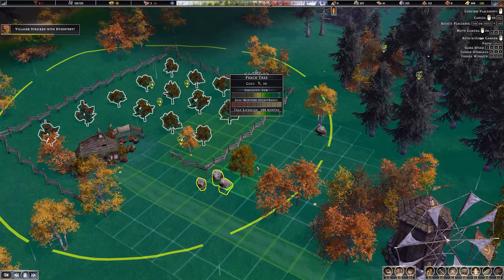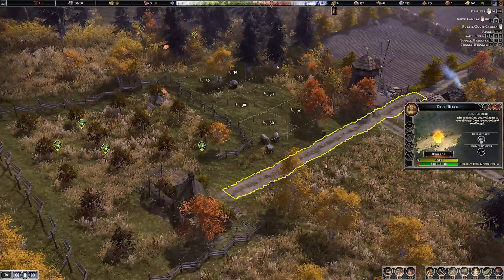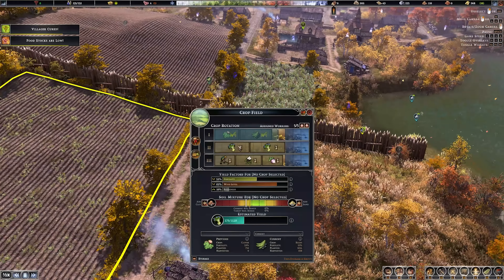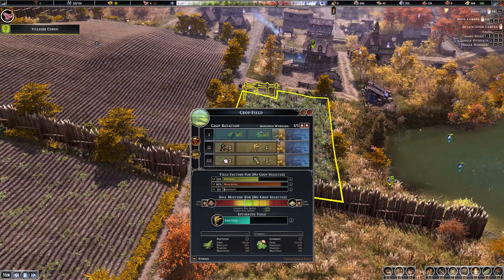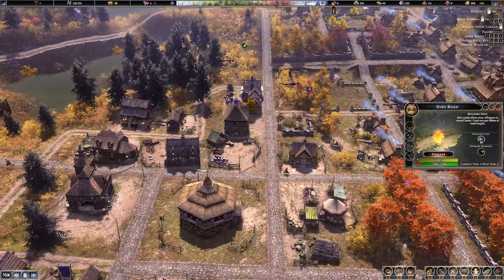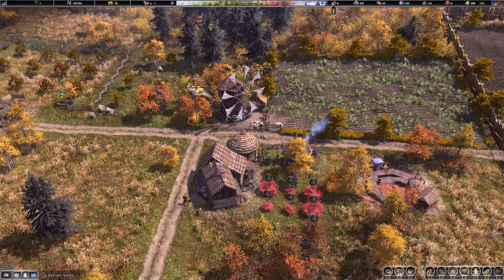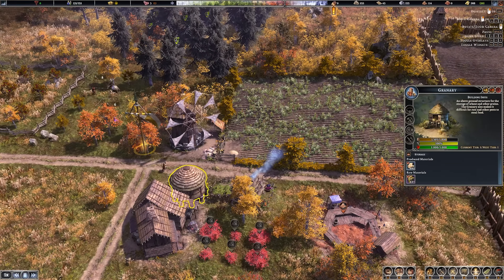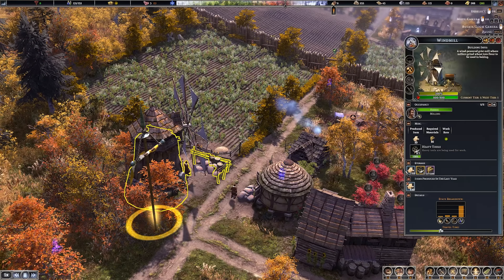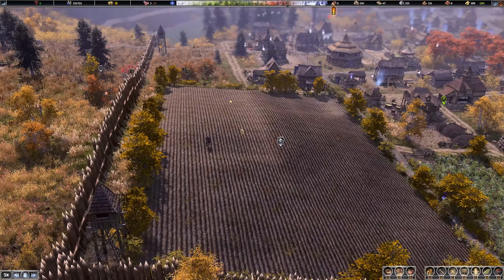We've also got our orchard worker over here doing plants - we'll plant some pears from the Alberus building, hopefully that'll keep some food coming in. The next crop cycle here is turnips. Let's make sure we've got the sand balance right - next one is flax, then maintenance, then wheat. This storage cart has a ton of grain inside. They are starting to store grain at the granary which is ideal - it's going to last longer there than in the storage cart.